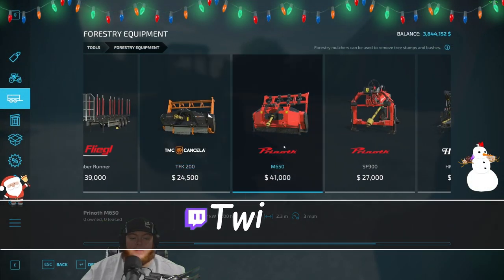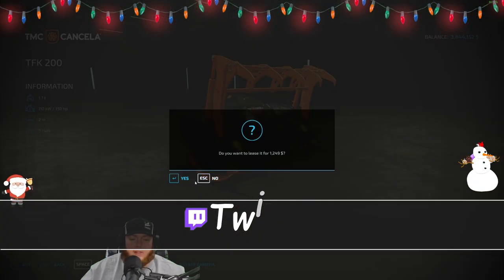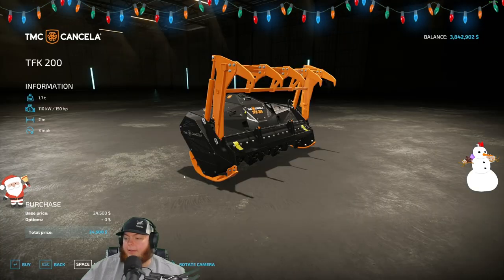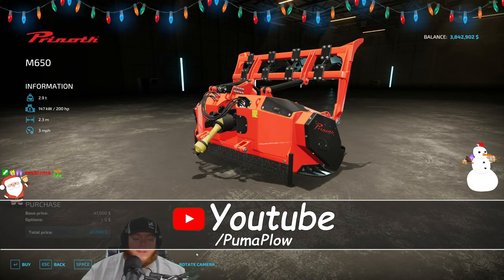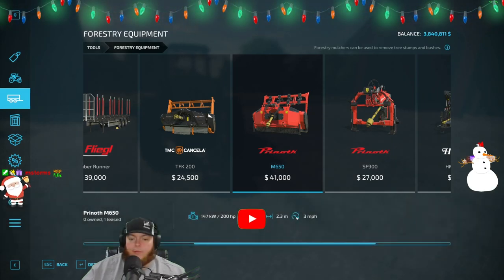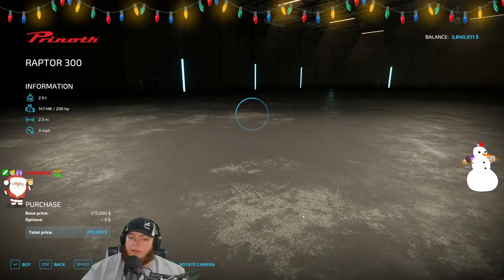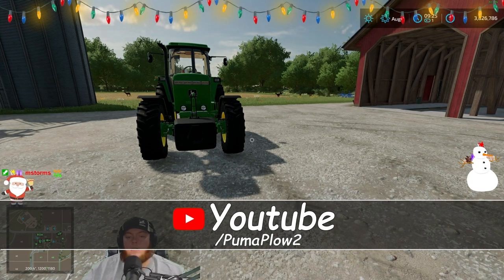First things first, we're just gonna get one of these regular mulchers and we're leasing everything — we don't need to buy everything. I want to try this other thing too, the little self-propelled doodad, basically the tracks of Farming Simulator 22. I'm gonna try that out too.